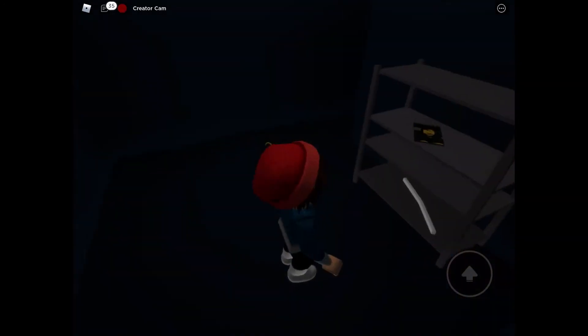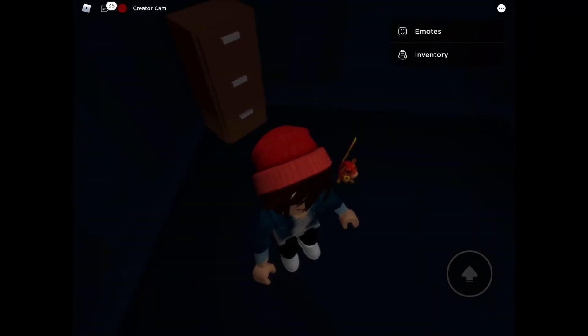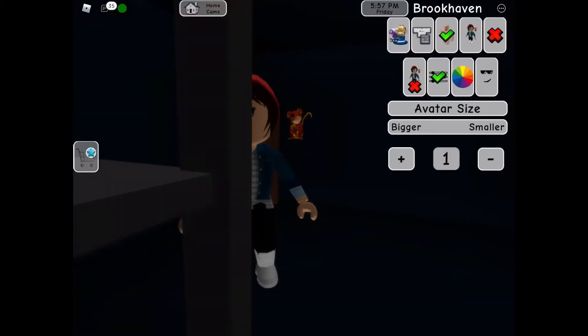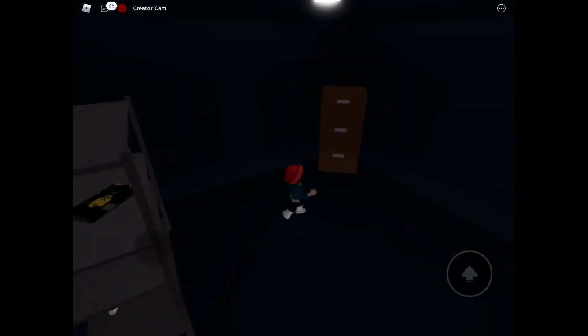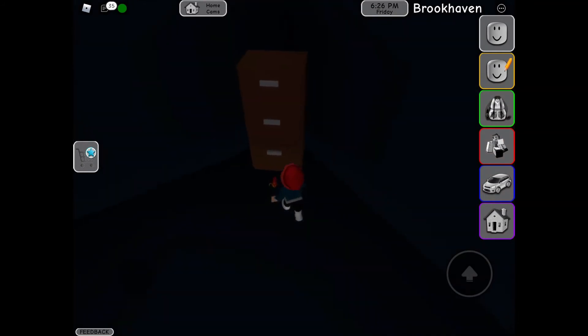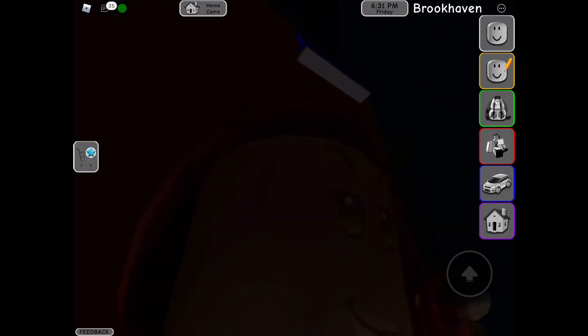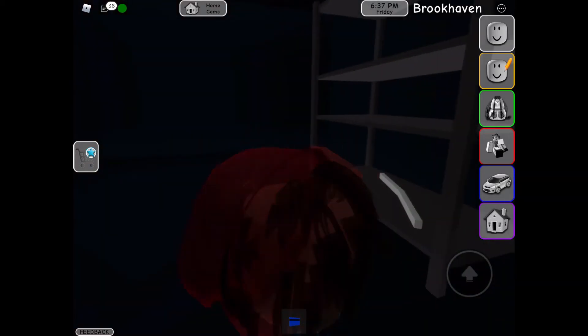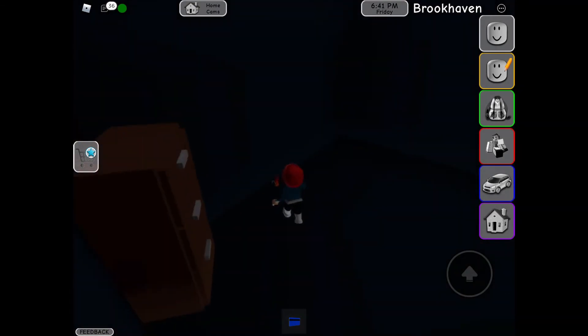Here we would get a blue colored card. First of all, I would decrease my height and then go behind the blue drawer. The card is a bit hard to find, but here you would see a white and blue thing — tap this and then you would get the blue card.